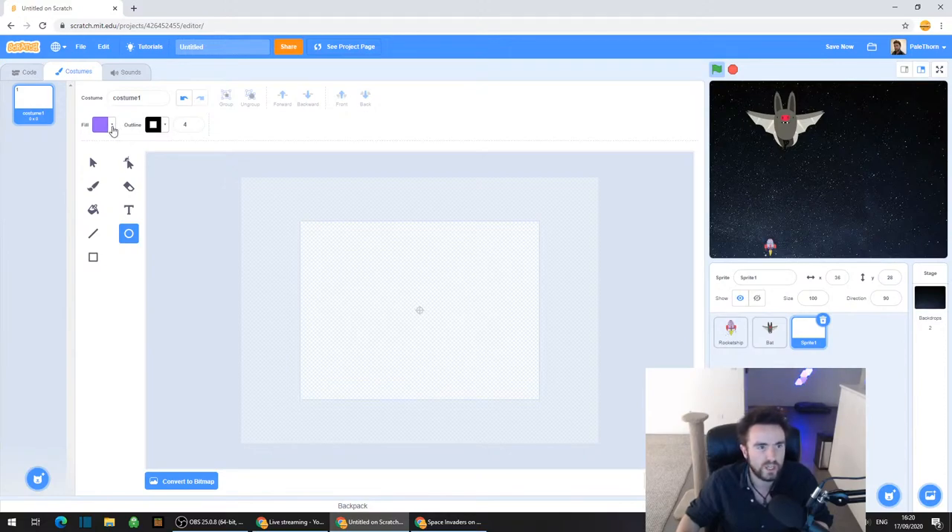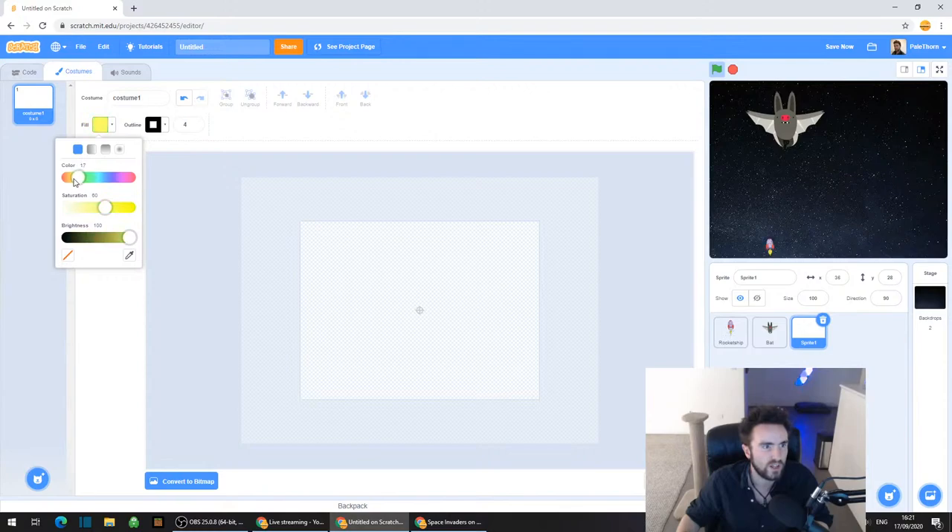In the top left corner, you can choose your outline - which should be in black - and your fill is in purple. Click on that purple fill color and change it so that it's yellow, because I want a sort of little yellow bullet. A black outline is good - you can choose whatever color you like for your bullet.